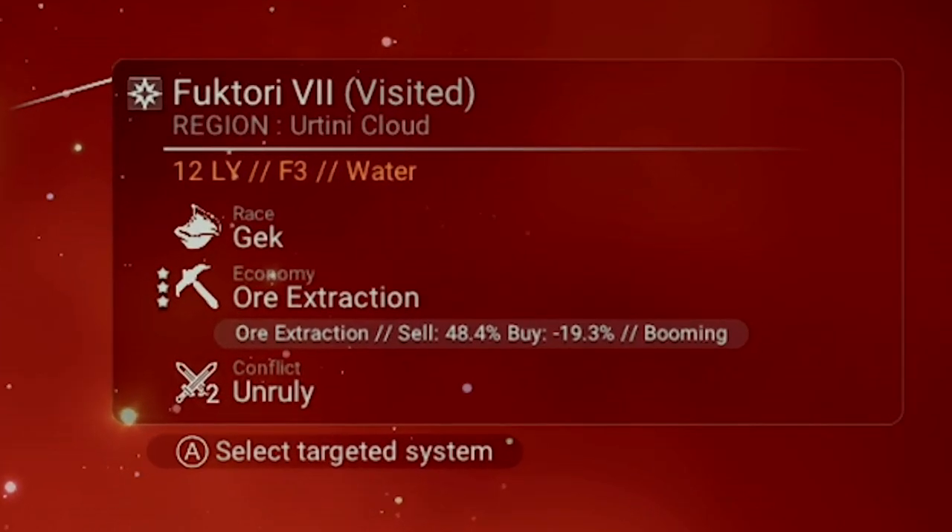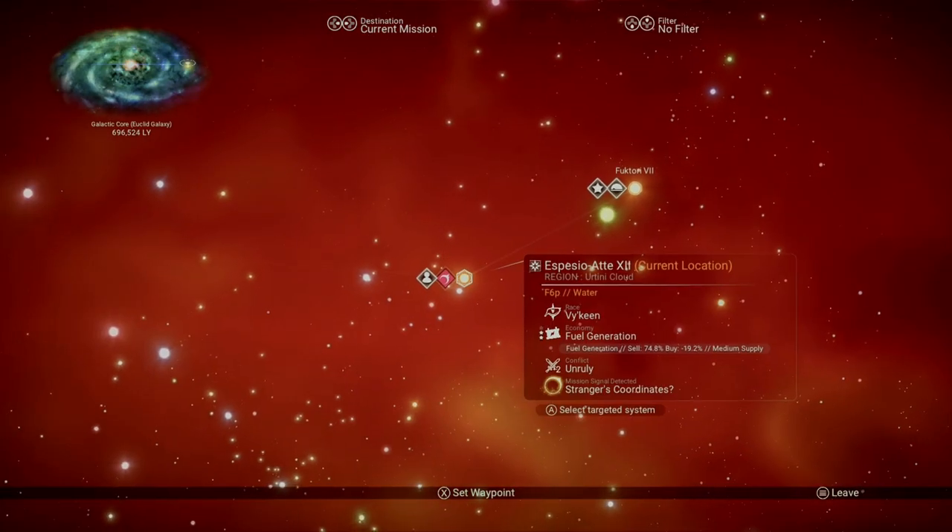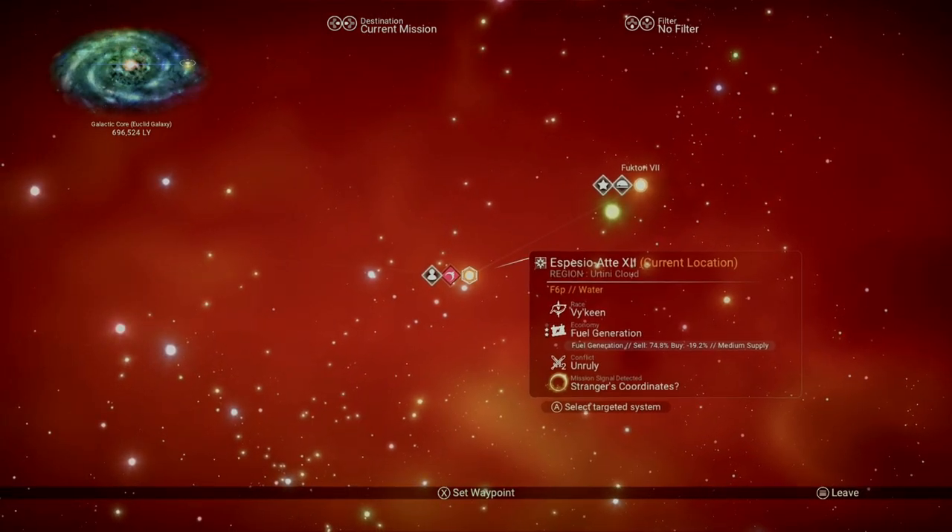When you move your cursor over a system, you'll see a lot of information including the name at the very top and what the dominant race is. Below that you can see how rich or poor the economy is, going from one star to three stars. Just to the left of that pickaxe icon is a quick way to see the wealth level, and on the very bottom is a conflict meter, also ranging from one to three. Quick note: if you're just starting out, chances are you probably won't see the economy or the conflict — you can only see those with special scanners, which you unlock on the anomaly as part of the storyline. We'll be coming back to the galaxy map once we're able to unlock a few drives, which we'll talk about in the next episode.